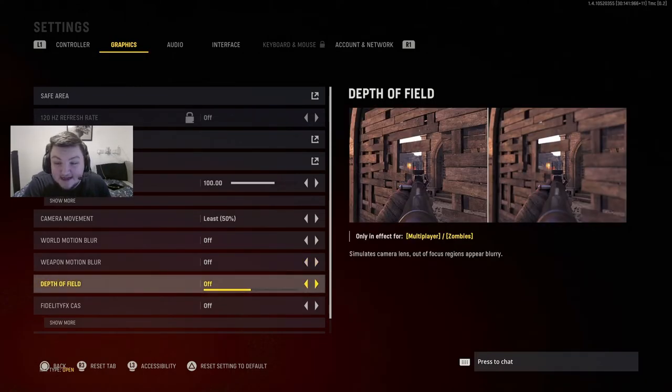Motion blur, weapon blur, and depth of field — turn all of these off. They do nothing but blur your vision and make it harder to see. It might look cool in the campaign and feel more immersive, but if you're trying to stay at the top of your game in a first-person shooter, you definitely want these off.